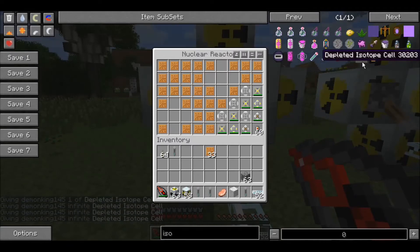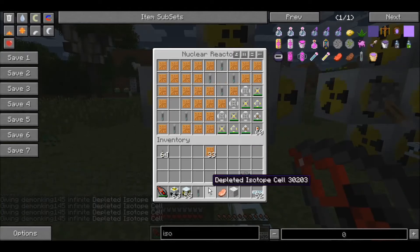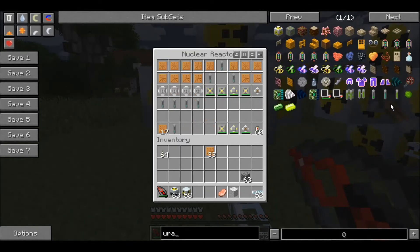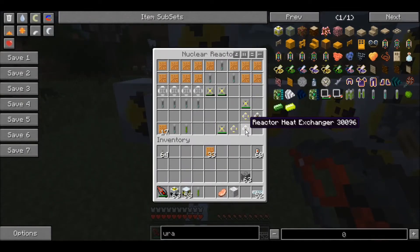Depleted isotope cells - I need eight of those, so you're just gonna place that circle around this. Then I need two uranium cells. Oh no - I hit R. Don't ever hit R in a nuclear reactor! I took the heating cells out so it doesn't explode, because exploding things is not good.